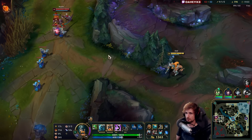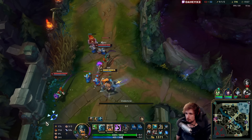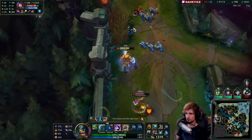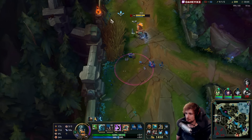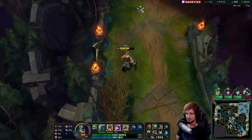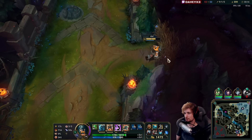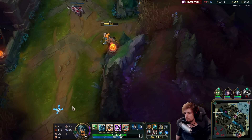A kill right there that I can get. My ultimate is like two seconds away — yeah, that sucks. Maybe we're lucky and she's going to walk in here anyway, but I very much doubt it. I'm not too bothered. Might go for like one more wave though so I can be efficient.